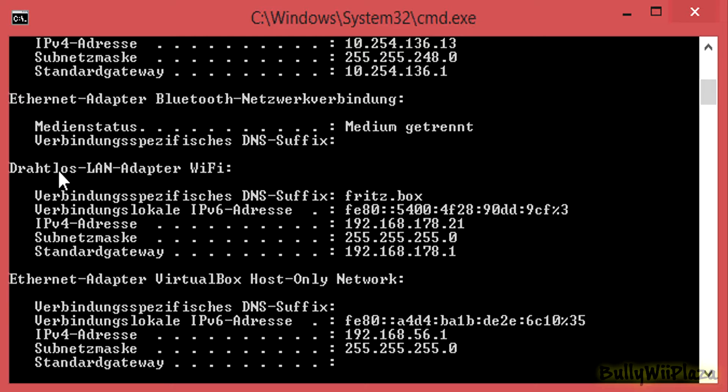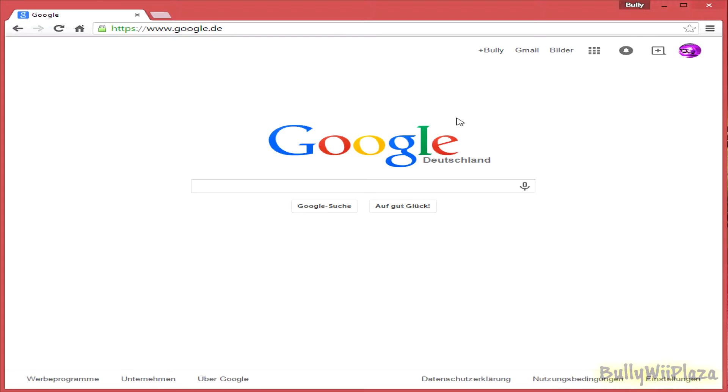Right here it says wireless LAN adapter WiFi. My router is called Fritzbox so this is the right part I want to look at. Here it says default gateway, so I need to note down this IP address: 192.168.178.1. Next is copying or typing the router's IP address into the browser and hitting enter.